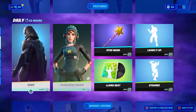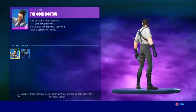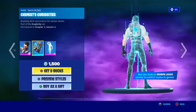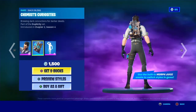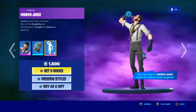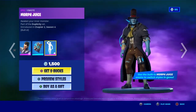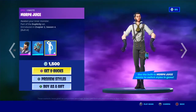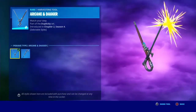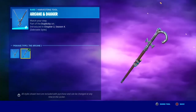Welcome back to another video. The new item shop just came out — this is lit. We got the Good Doctor skin with the Chemist hide style, the Chemist's Curiosity back bling, and the built-in emote. The Arcane and Dagger and the Arcane only — they should make a dagger-only one.